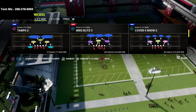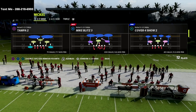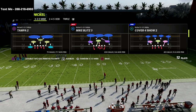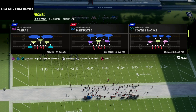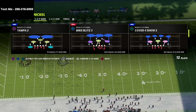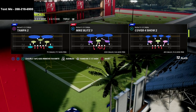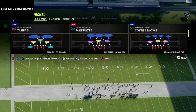If you want to learn the 335 Wide as well as the rest of the stuff over at the Patreon, there's a link in the description below. You can sign up for just $10 a month, and you can cancel whenever you'd like. Today I want to talk about a simple coverage and a simple blitz and why the 335 Wide is the meta and the best and easiest defense you can run in this game.